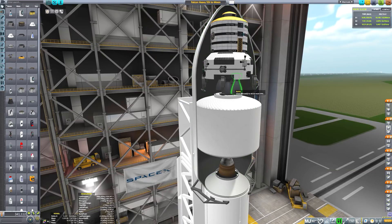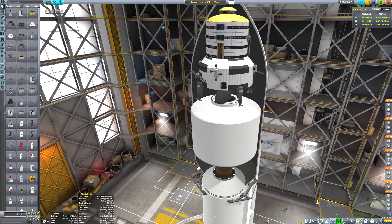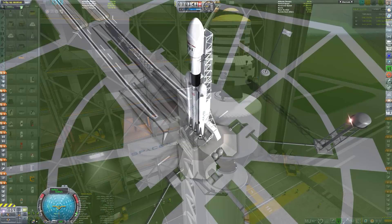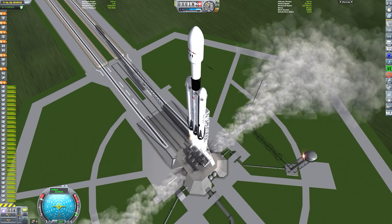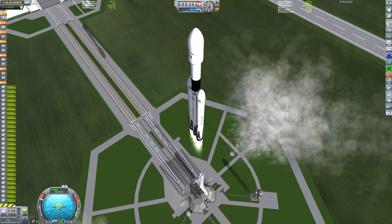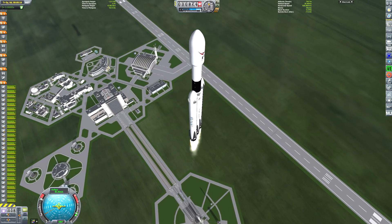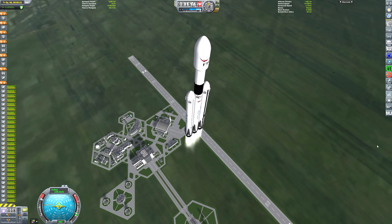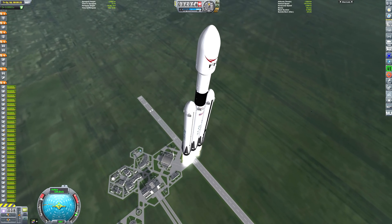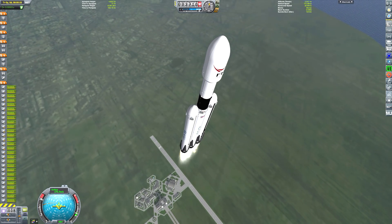Assuming that we are expending the central core, that means we're going to totally run that central core out of fuel. I have a bunch of food on top of this payload along with a water purification unit and a CO2 extractor — something that we may need in the future. We are launching the Falcon Heavy now, decked out with the Block 5 textures. A special thanks to the creators of the launchers pack for such an awesome model.